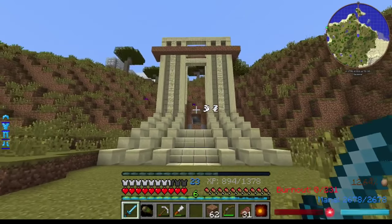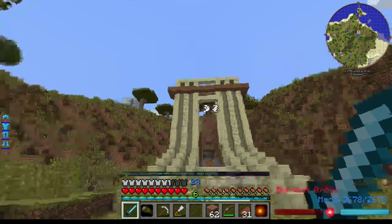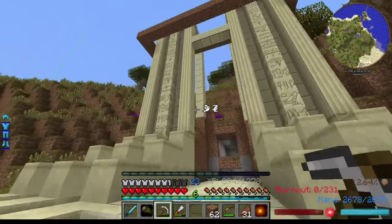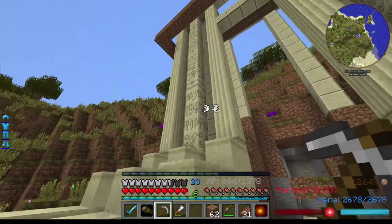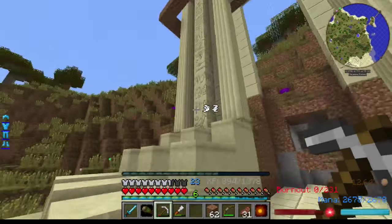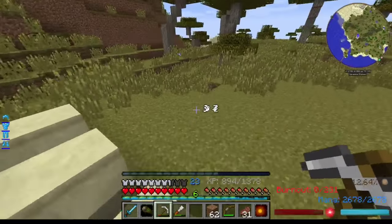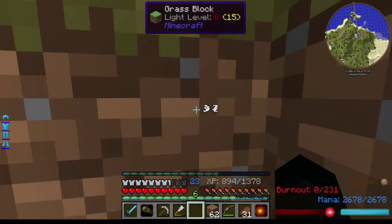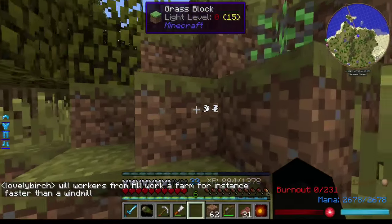We're getting there steadily - this is quite a big build, becoming more complicated than I thought. I've got my dirt scaffold, and this is the doorway believe it or not - I haven't built the sides in yet. I've put a load of hieroglyphs, it's all sort of Egyptian. Then we have these two channels and they are going to be water channels.